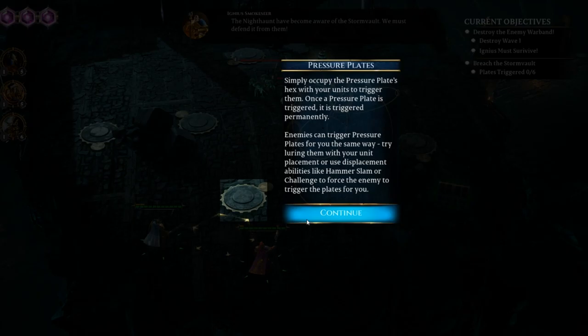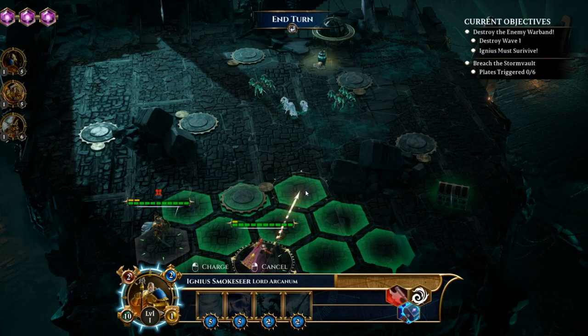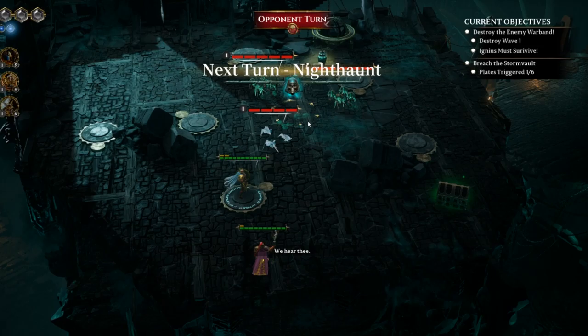Pressure plate: simply occupy the pressure plate's hex with your units to trigger them. Once the pressure plate is triggered, it is triggered permanently. Enemies can trigger them for you in the same way — try using them with your unit placement. I don't really want to flood the mage forwards. We can activate this pressure plate and then I think I'll end my turn.